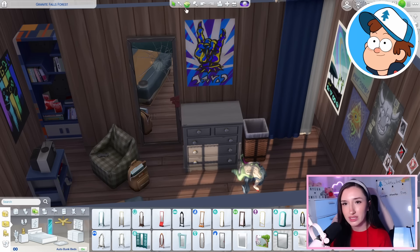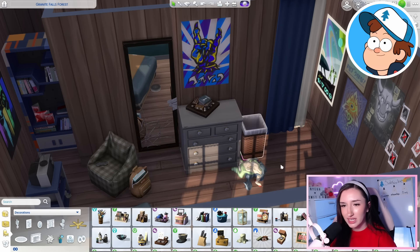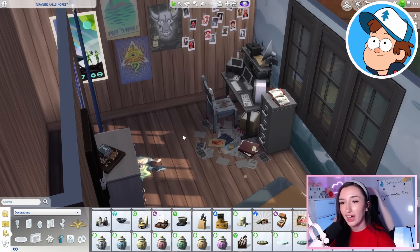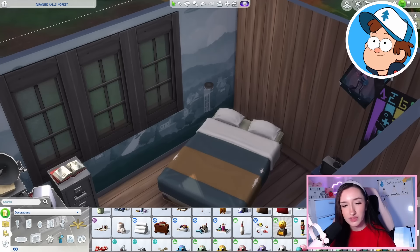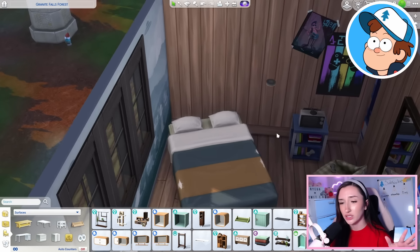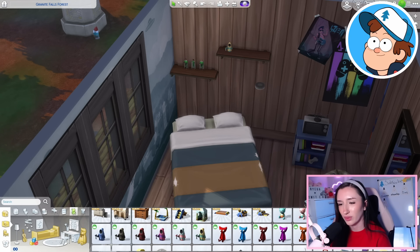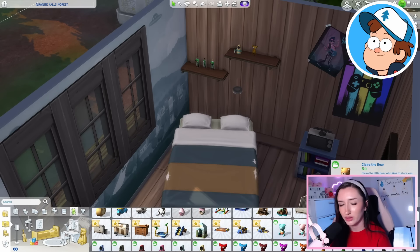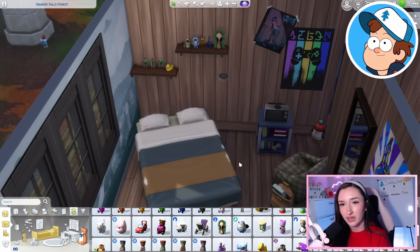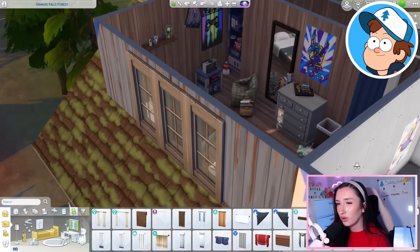Maybe something like this little broken mirror — he dropped it on the way up the stairs. I feel like he would like a little chest thing. If we make it red, it's the book — it's the journal. It's perfect. I feel like we could put some shelves above his bed with little figurines and stuff. This Grim Reaper figure is reminding me of Bill. We can give him a little penguin — he has a Mabel corner of stuff he can't have out because it's not cool. Maybe Mabel gave him a rubber duck as well. I think this is going to be Dipper's room all complete — I really like how it turned out.